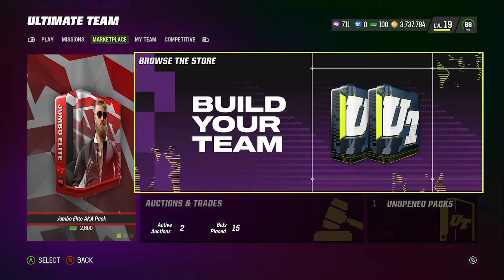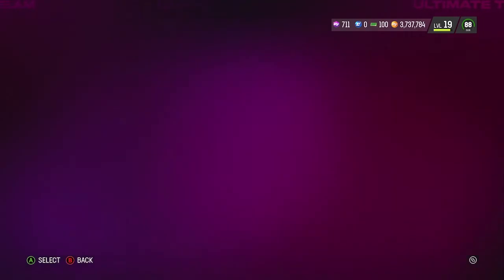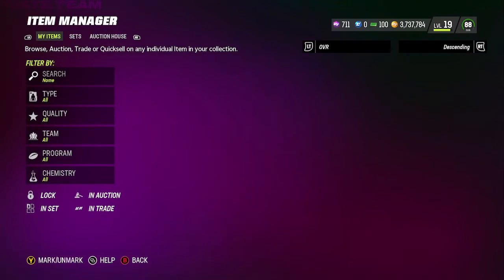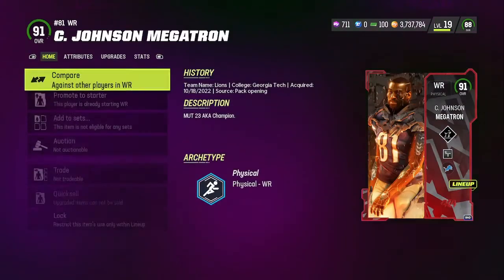Our grand total came out to around 302k to 303k, and we were able to make Megatron for 300k. I decided to keep Megatron because he's a really good card and I really wanted him for my team. I'm going to show you guys proof that I did it — I only bought five AKA cards.